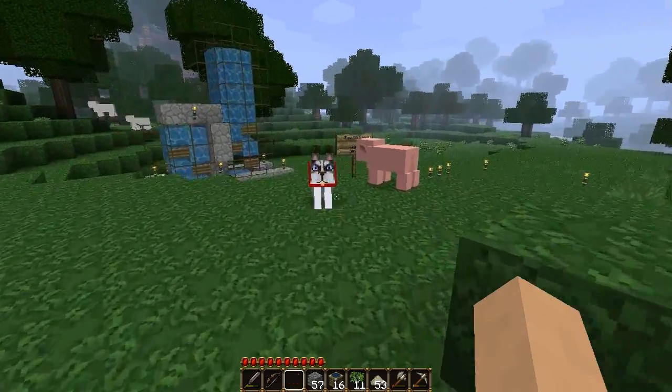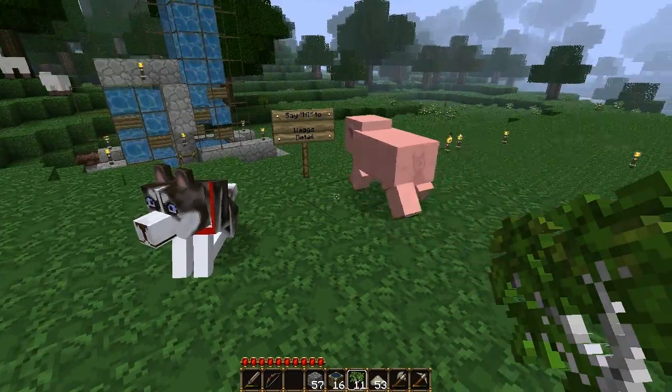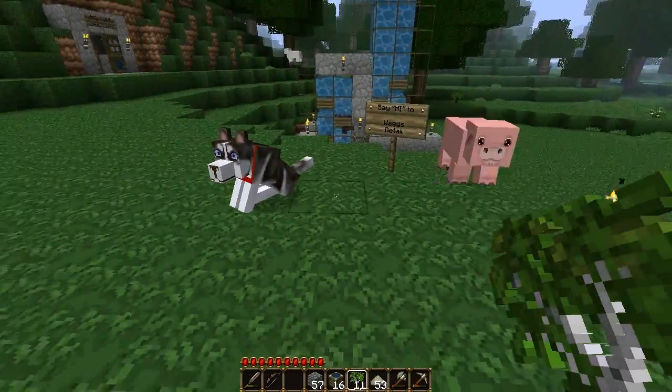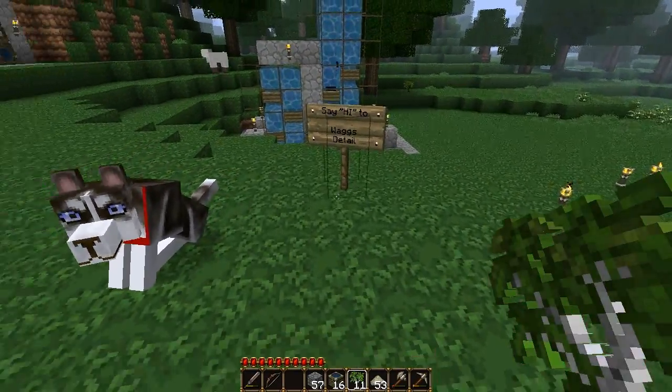Before that, I went out and looked for birch and when I did that I found a wolf. I've seen wolves before in this forest biome but I didn't have any bones, so I finally actually got one. So say hi to Wag's detail.